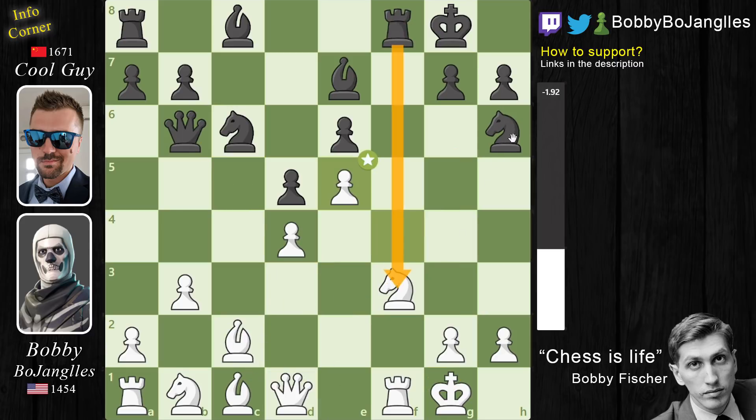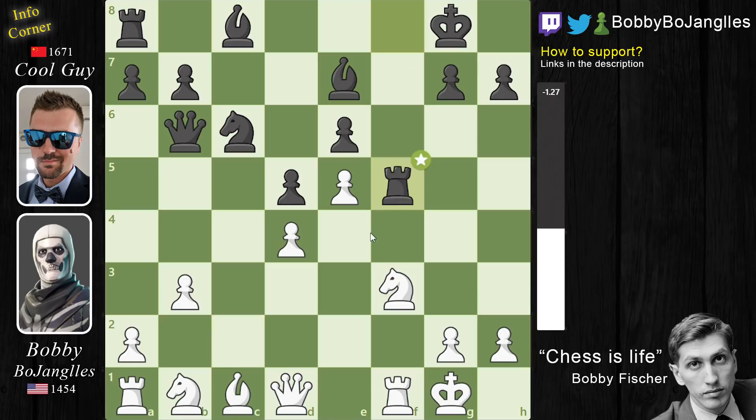However, instead of capturing on F5, Black decides to finally bring the Knight in because now the Rook defends it. After I capture the Knight he can take back with the Rook — if he took with the pawn it would ruin his control of the center and put him in a worse position. So now he brings the Knight in but I capture capture, giving up a Bishop. He has the Bishop pair and his Rook is lifted, but it's still a pretty even game.